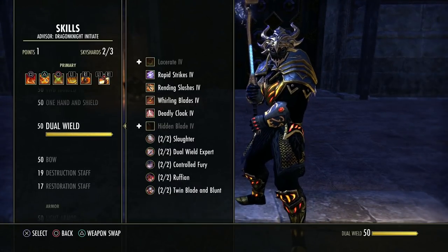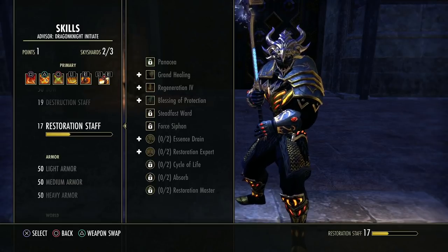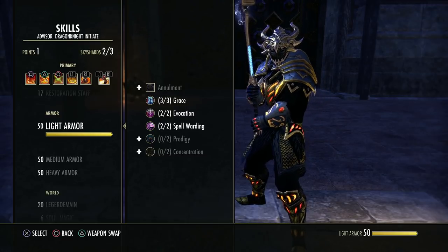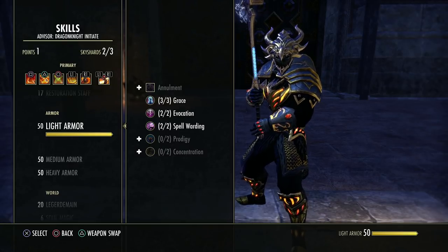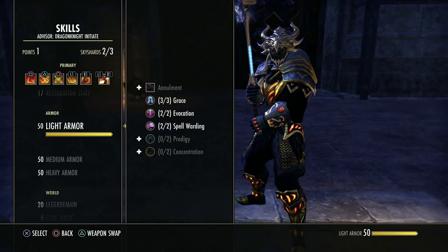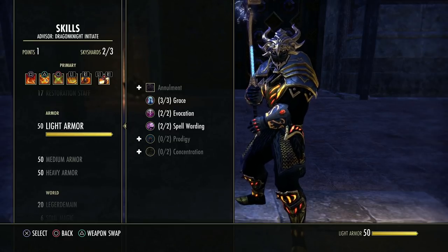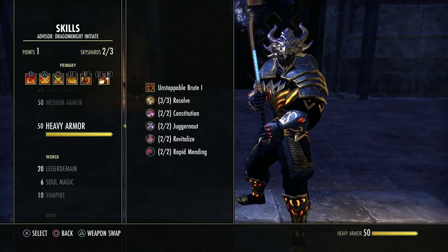Armor skill lines work similarly to weapons. To unlock an armor skill line, you need to wear three pieces of that armor type — you don't need to keep them on or get any XP, just equip three pieces. So if you want to unlock the light armor passives, put three pieces on and take them off. Same for medium and heavy armor. To level the armor skill line, each piece worn contributes XP towards it while you're in combat and getting hit. Wearing all light armor levels the light armor line very quickly; wearing a balance of types levels them all together. The more pieces, the faster the skill line levels. Just remember: if you don't have a particular type on, you won't level that line.